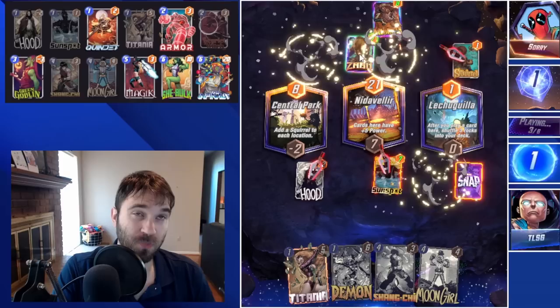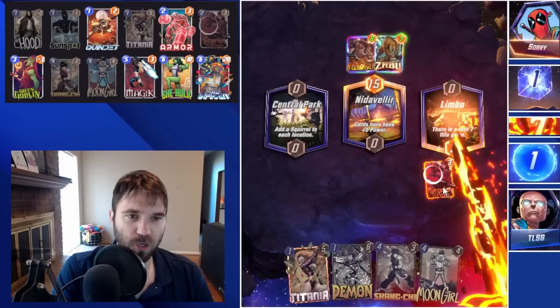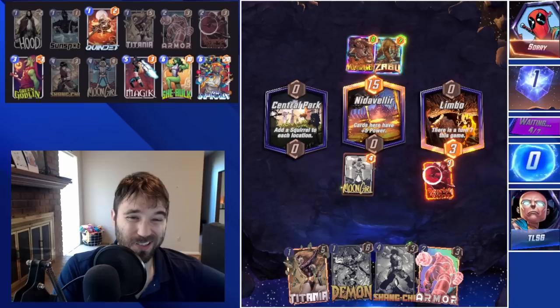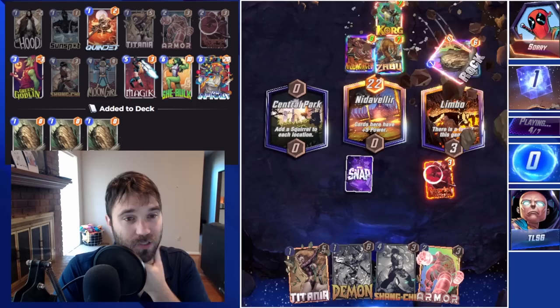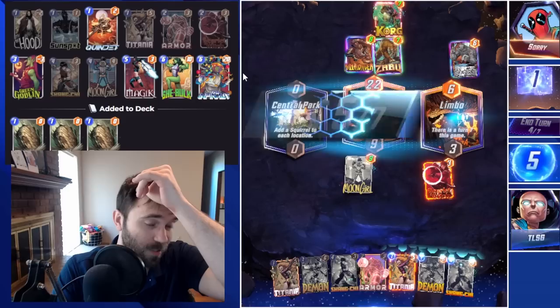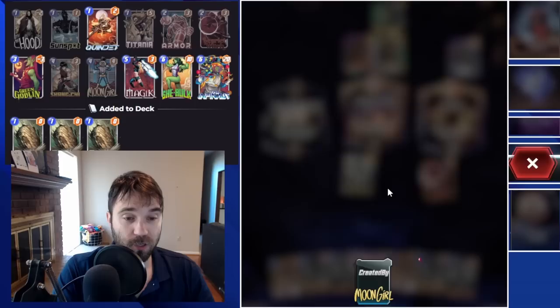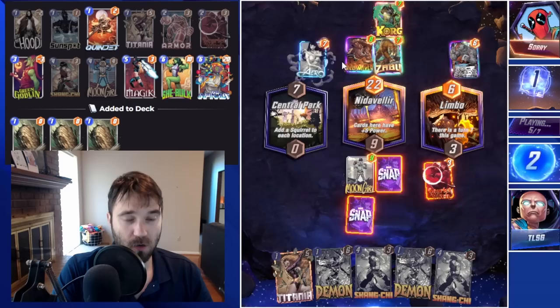The Killmonger — so they have Zabu and Killmonger. This looks like it may be a Sarah tech deck that runs Zabu for consistency. The Scarlet Witch changes the far-right location into Limbo, interestingly enough. We're okay with Limbo in general. Both of these cards are under 9, so they can't be Shang-Chi'd. They may be running the Toxic Sarah list or a normal Sarah deck. Changing the Lechuguilla turns out to have been the right call. They are keeping all their cards under 9 — paying close attention to avoid being Shang-Chi'd. Knowing they might not play another card here, I'm going to do Titania and then Armor to cap out that middle location. Then all we have to worry about is how to win the other lane.